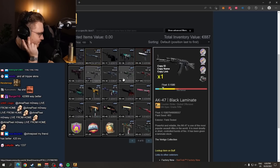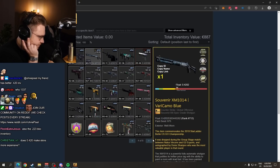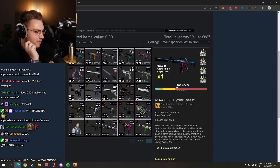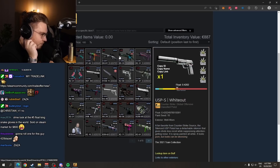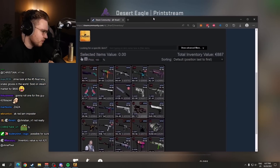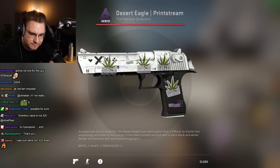Absolutely nice — the Zaza inventory. Even souvenirs at 0.420. It would be cool if he also had a pattern index of 420 — that would be fucking crazy madness. But I don't even think it's possible. It's a nice inventory, full 0.420. Not a single mistake. Very nice.